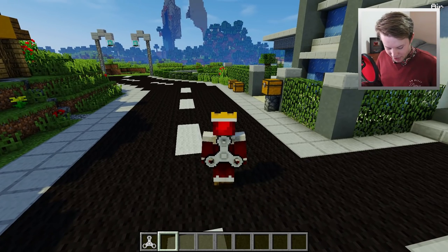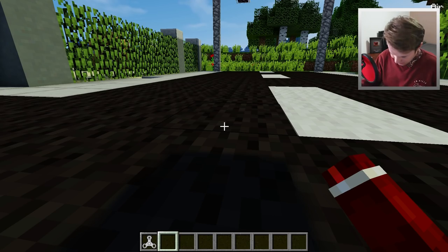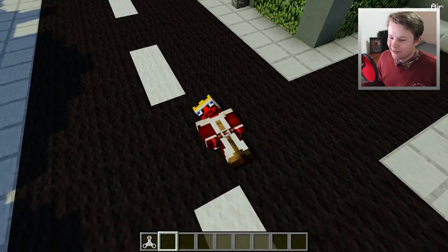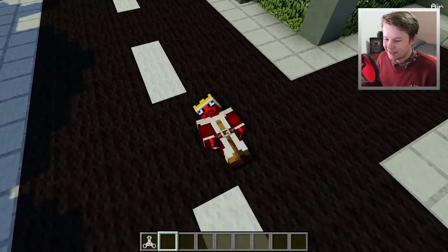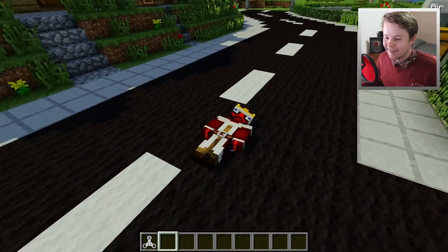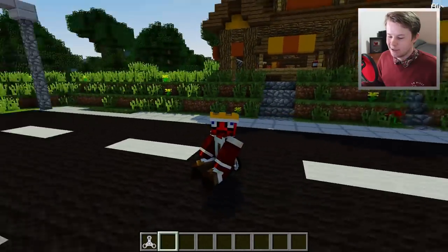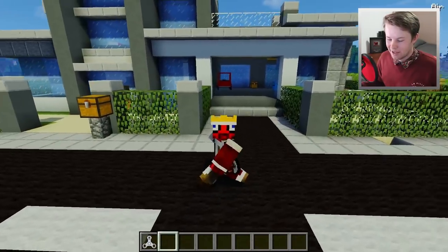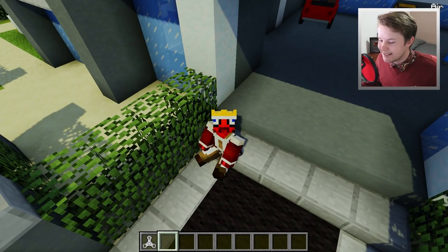If you press a couple of key bindings - you might have to reconfigure them like I did - if I press Z here, I am laying on the ground. Look, I'm asleep! Just having a rest on the road, waiting for a car to come. You can sit down anywhere you like, which is really cool. You can just go sit at the front of your house - boom, sitting down, easy as that.